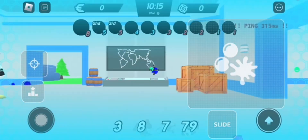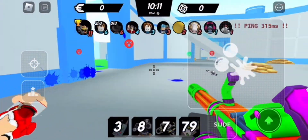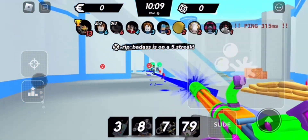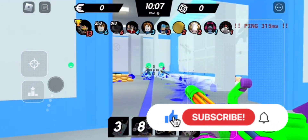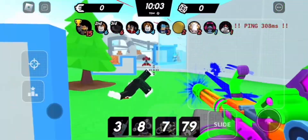Hey everyone, welcome back to the channel. In this video I'm showing how to get the Hunt First Edition badge in the official Roblox The Hunt event in Big Paintball 2. To get this you have to get 50 kills — basically called tags. This took me roughly around 10 minutes.